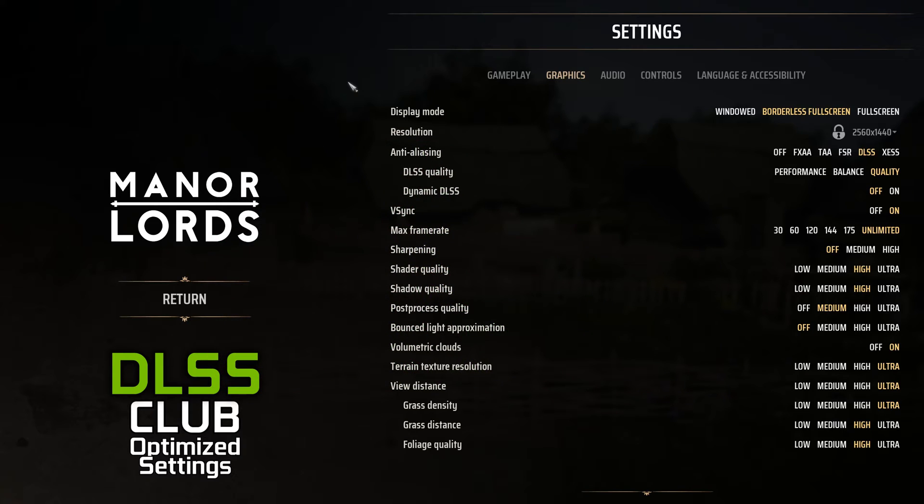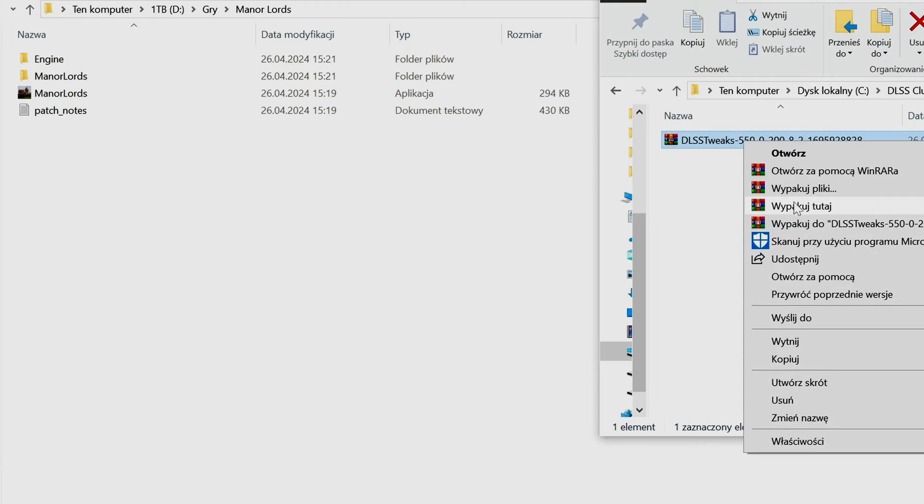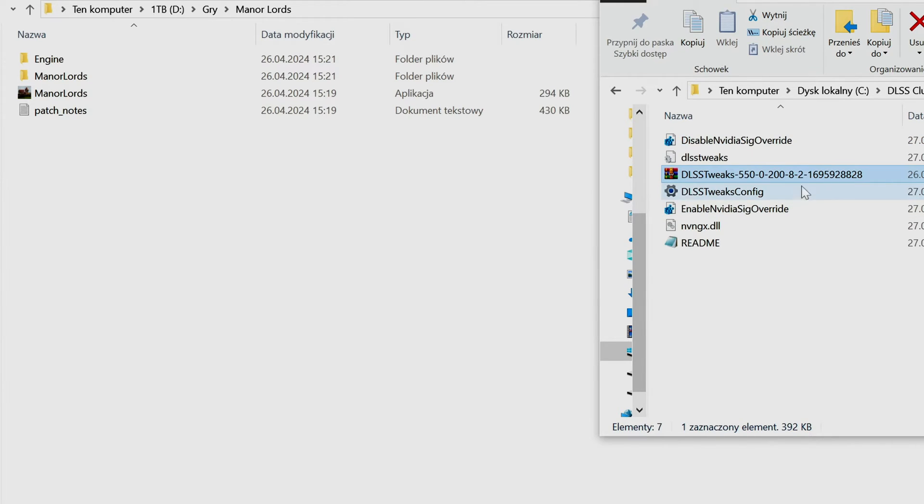The last thing we are going to need is installing DLSS Tweaks, to have control over DLSS presets and to get pretty much the best possible anti-aliasing available, which you can achieve by forcing DLAA. Download DLSS Tweaks — link in the description.